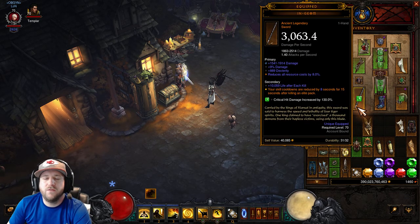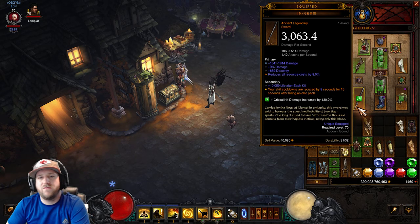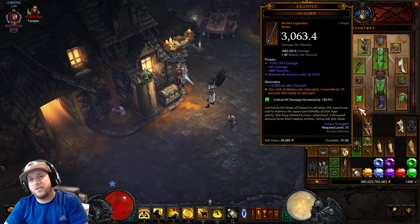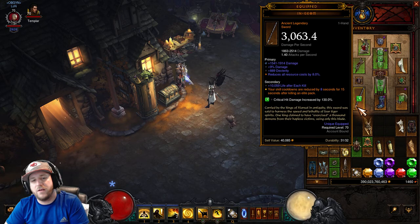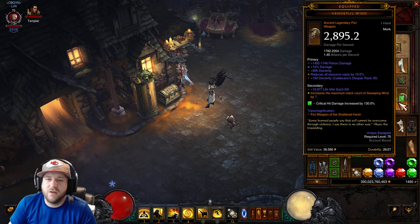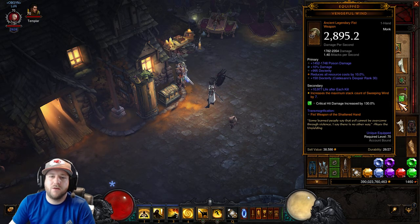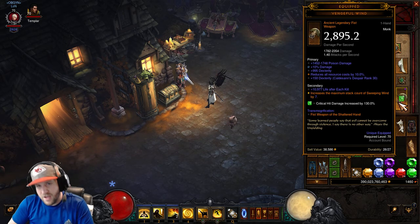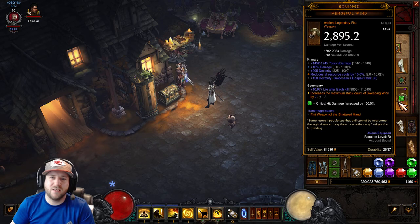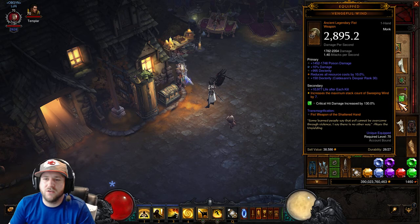Ingeom — after you kill an Elite Pack, your cooldowns are reduced by a set amount for 15 seconds. This is huge for keeping Blinding Flash up, Epiphany, and using Dashing Strike for mobility. Vengeful Wind is huge for the stacks of Sweeping Wind. The stats can roll 6 to 7 on here, so one extra stack isn't huge, but it can make a little bit of a difference.